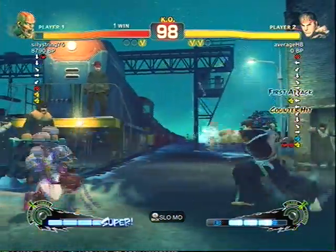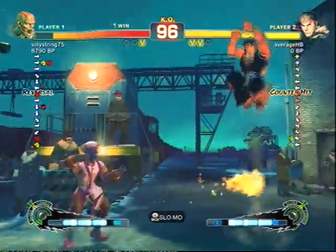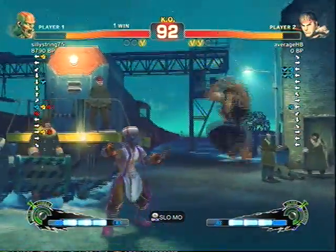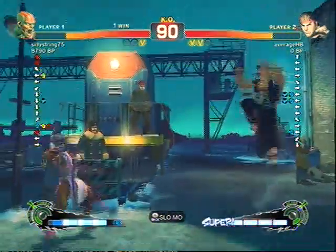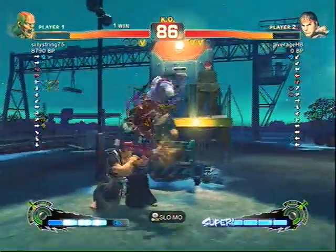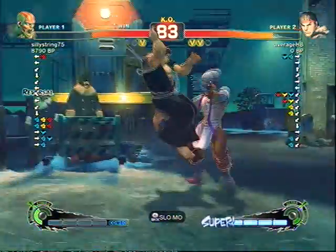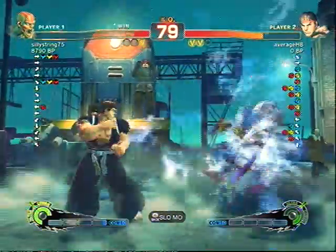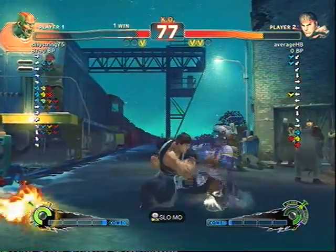That's one thing I need to utilize that makes this matchup a little easier, because if you guess fireball, you can get in with Tatsu, knock him down, and push him towards the corner - all three of those things are definitely things you want to do in this matchup. I blocked that super. Me not blowing the meter in that second round paid off there.